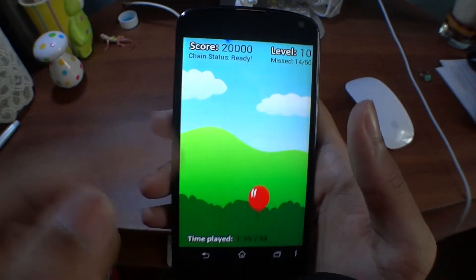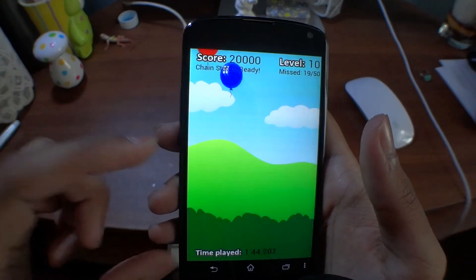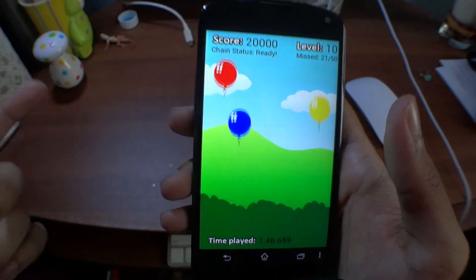As you can see, when we got to level 10 it unlocked another balloon. If we get to level 15, it'll unlock another balloon, and so on and so forth until level 50.